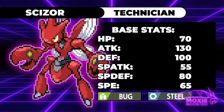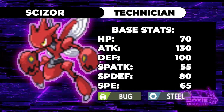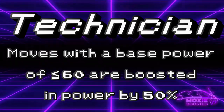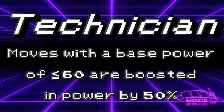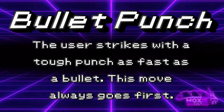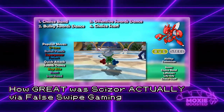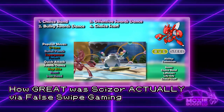The only case we'll be covering in Generation 4 is Scizor. In Gen 4, Scizor had access to the ability Technician, which boosts the power of moves 60 base power and under by 50%. Originally Scizor didn't have much to abuse this ability with, but when Platinum came out, it gained access to Bullet Punch. With this, Scizor had access to not only a powerful priority move, but one that gave it reliable Steel STAB and got boosted to 60 base power from its measly 40. Coming off of Scizor's 130 base attack, it meant that Swords Dance Scizor was a force to be reckoned with.